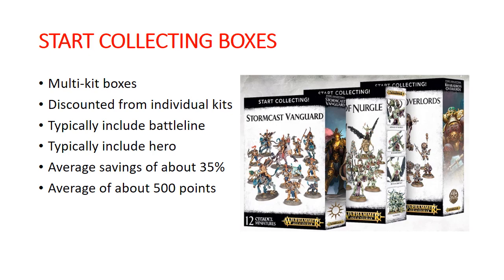Just to recap: the Start Collecting Boxes are multi-kit boxes. They offer a discounted price from the individual boxes that would be inside of them. They're usually going to include a battleline unit and also usually include a hero. Average savings is around 35%, and your average points in the box is usually around 500, although it does vary quite dramatically, we will find.